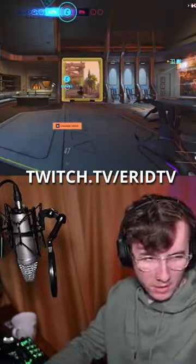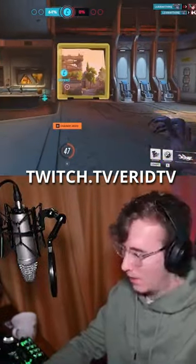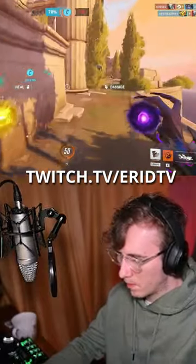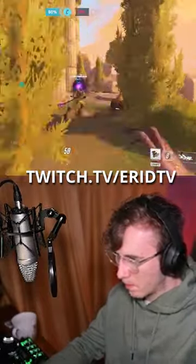How to play Moira in 30 seconds. 1. Use your Shift Ability 1 to go invisible and move faster. 2. Use your Orb Ability 2 to deal damage or sometimes heal long range.